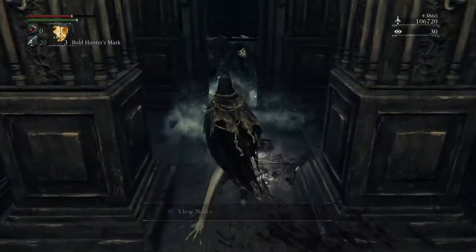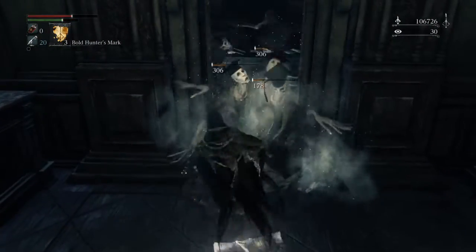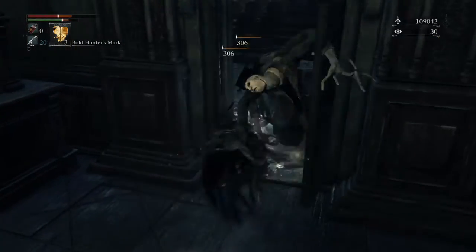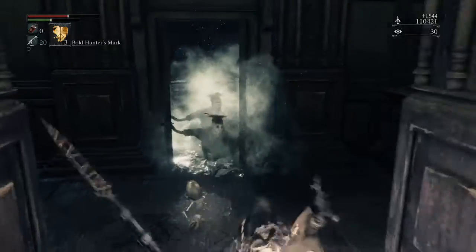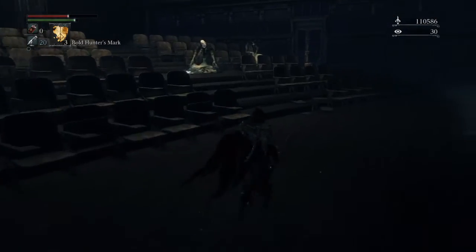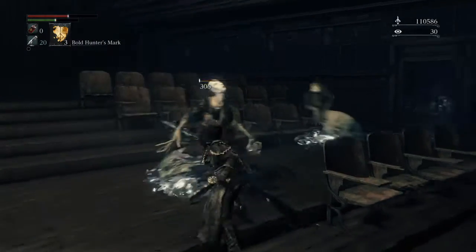You'll usually get somewhere in the region of about 10,000 to 12,000 blood echoes, and if you're using the Moon Rune then obviously that'll help as well. Really quick and dead easy. There are a couple of stragglers on the right — up to you whether you take them out or not.